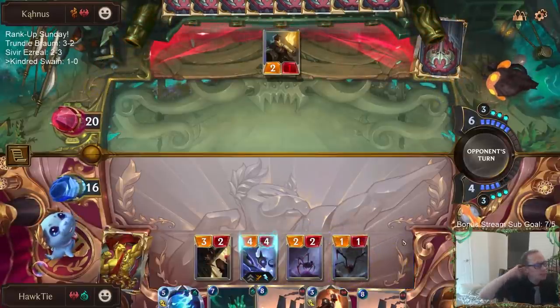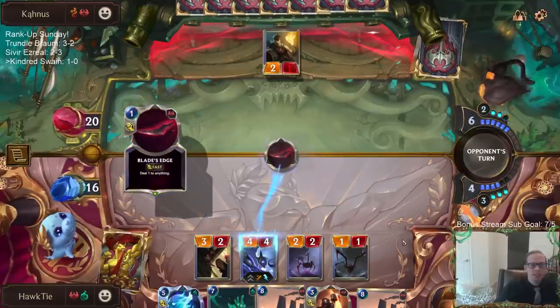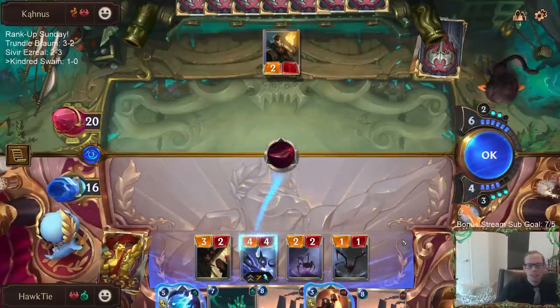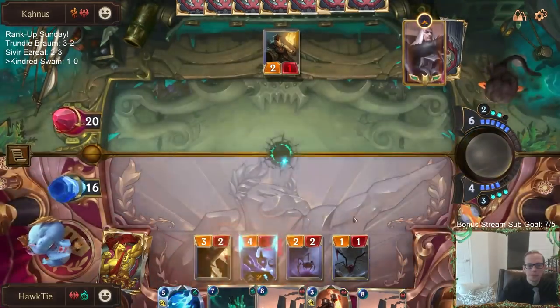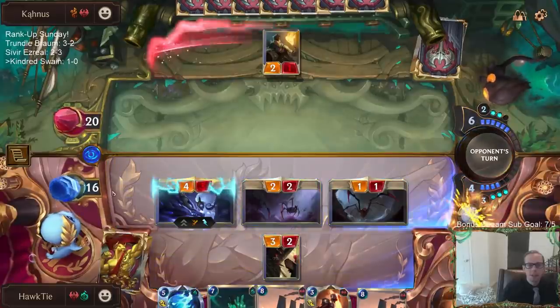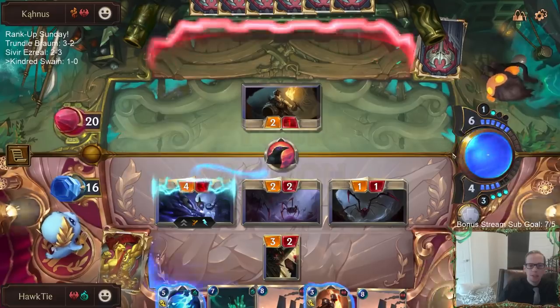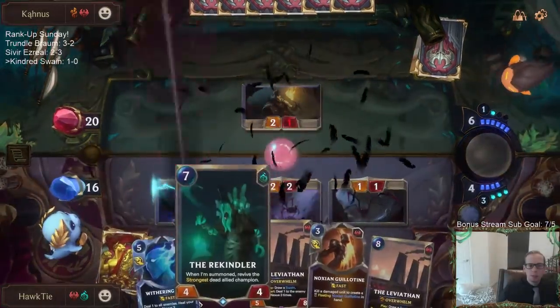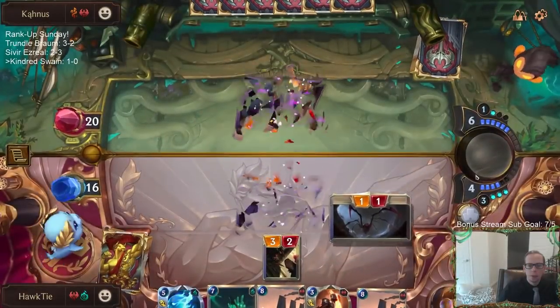Thank you so much Kendis for taking care of that. Your favorite champ is Swain? Yeah, Swain is definitely a very good champ - that's a good pick for a favorite. They should be using Ravenous Flock on the Kindred, but that's something I don't really mind because I have this Rekindler - that's my plan for next turn.